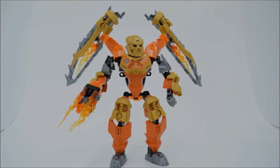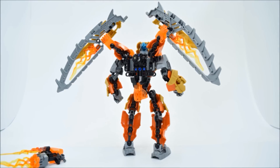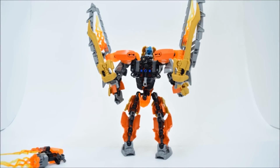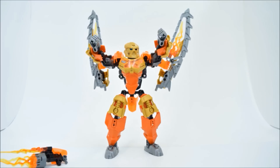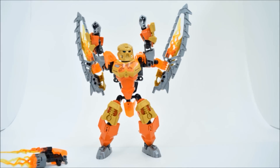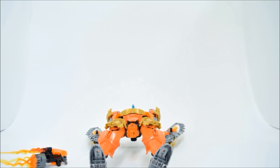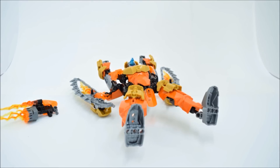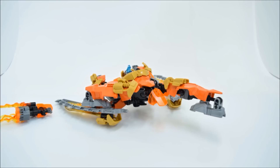To transform this bad boy, first you drop the gun, and then you gotta spin these wings around as shown. Then you can flip this little piece out. And then you gotta raise the arms, flip the shoulder armor and the head. Then you can drop it on its back. Next, you flip the feet around, and then you put the legs into the little pegs that are shown.